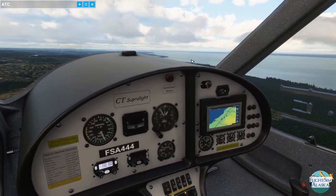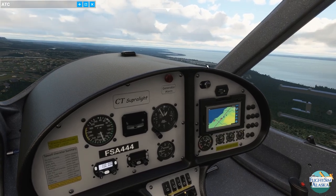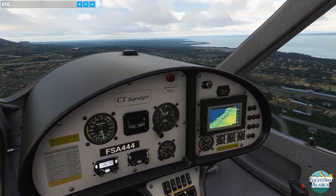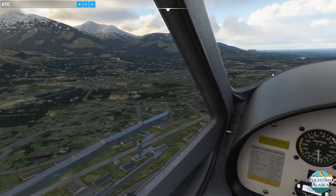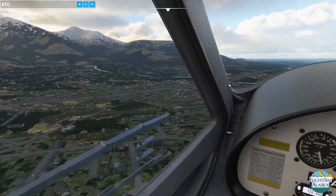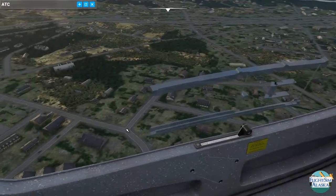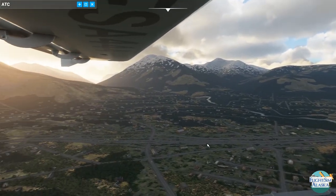Birchwood Airport is just kind of off our nose here — you can kind of see the lights. It's another fairly busy municipal airport. This was one of the airports that was crashing a few weeks ago in the flight simulator along with Talkeetna and Wasilla, and you can see it's generally back in operation. I think it had to do with the system memory in my machine. Upcoming here is Peters Creek — this area is called Peters Creek.